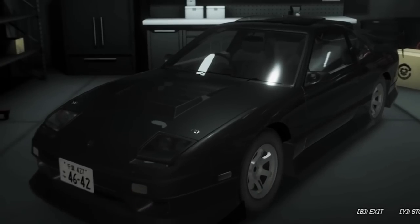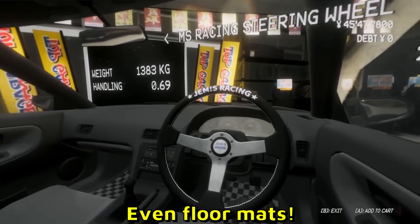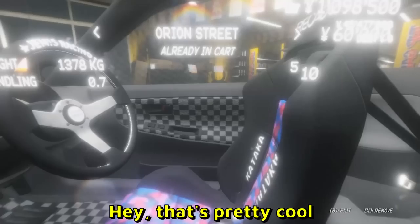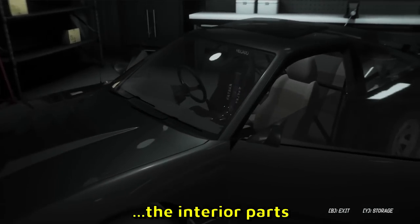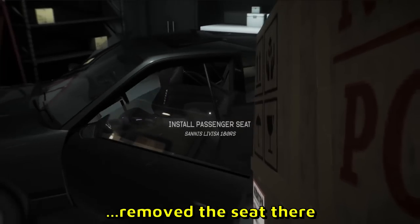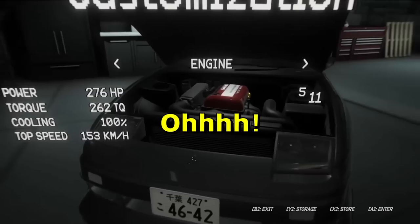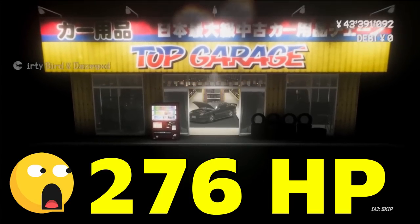I wonder if we can change the wheel fitment as well — the wheels are kind of inside there at the moment. If you want to customize you gotta go back to the store. You can do the inside as well, even floor mats. The wheels look sick. I like the white wheels, different gauges, the stereo, a samurai sword — I want that, that looked epic — bucket seats as well. You can remove the rear seats for weight reduction.